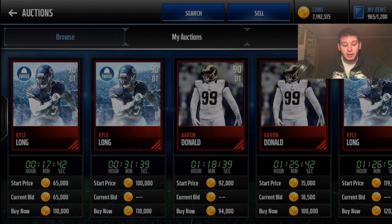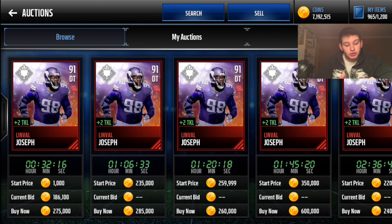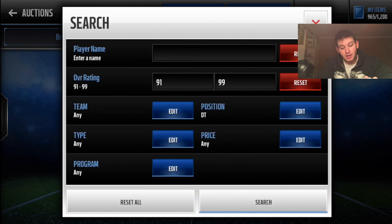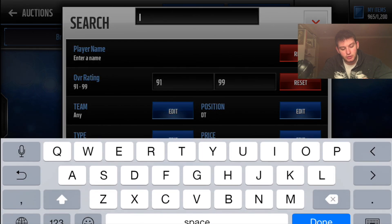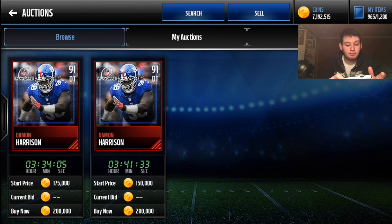I currently rock Kyle Long, who was around 50k every day but went up to 110k since the out-of-position winter promo ended. He has 76 speed — one of the fastest tackles in the game alongside Aaron Donald — but it's just preference. Once more promos drop in the next month, Linval Joseph will be going for around 100-115k to 120k, currently one of the best defensive tackles in the game. Damon Harrison is around 200k right now with 91 defensive tackle — not in most budgets.